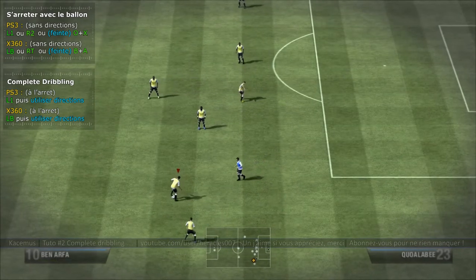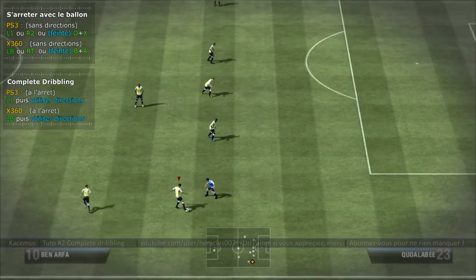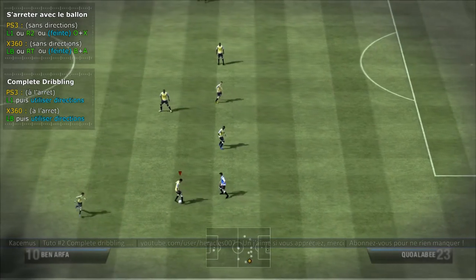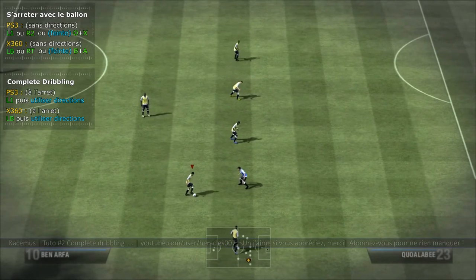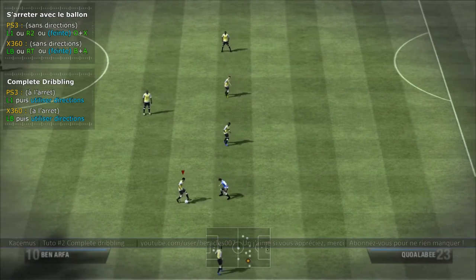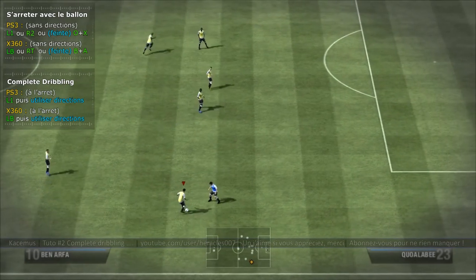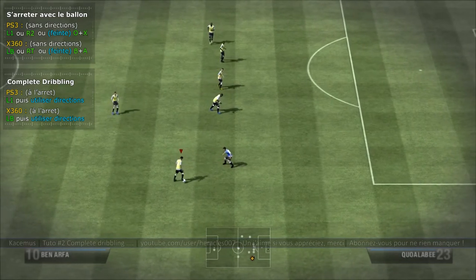Je conseille à chaque fin d'arrêt d'utiliser la touche de course pour donner beaucoup plus d'impact au dribble. J'ai oublié de vous montrer : avec le complet dribbling, on peut très bien l'utiliser sur un instant plus long, et derrière utiliser le joystick droit. Vous voyez l'impact que ça peut donner au precision dribbling.